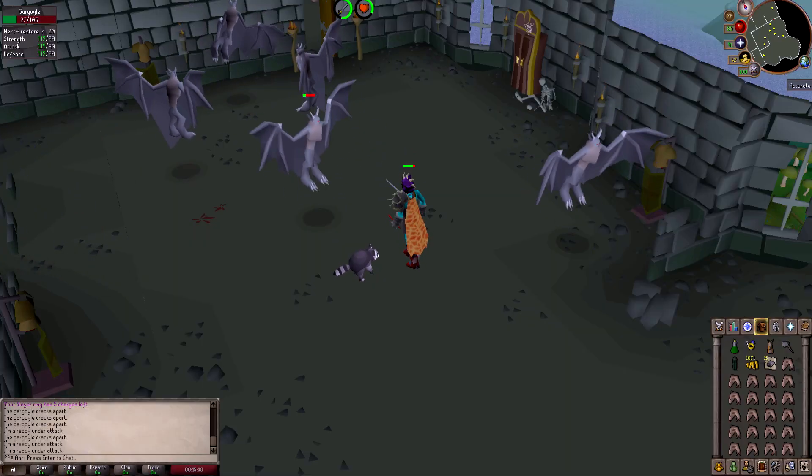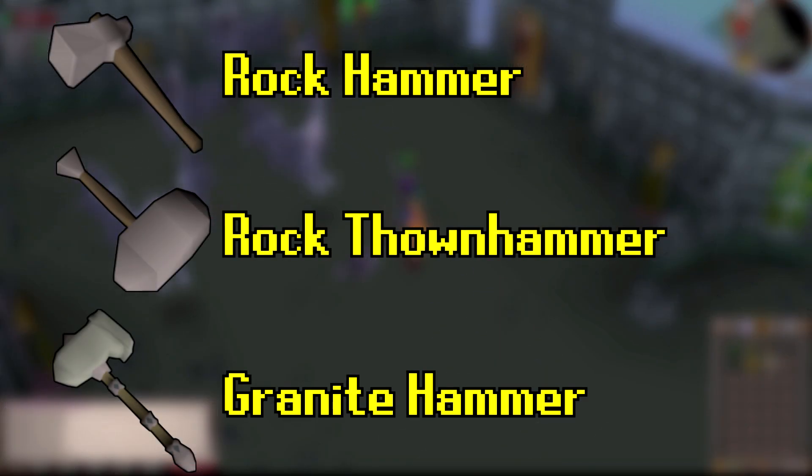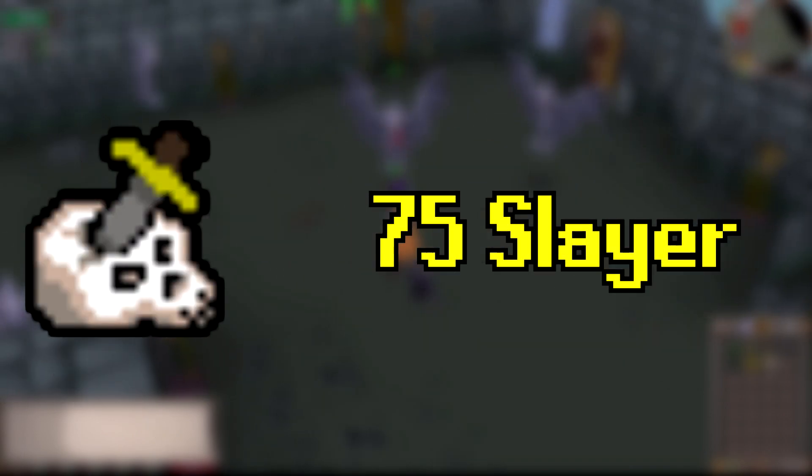There are only two requirements to slay gargoyles. First and foremost, gargoyles need to be smashed with either a rock hammer, a rock thrownhammer, or a granite hammer, and they must be smashed when they reach 9 HP or lower. The second requirement is 75 Slayer — you need that to kill these guys. Other than that, those are all the requirements.